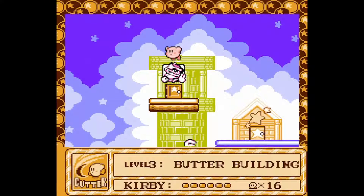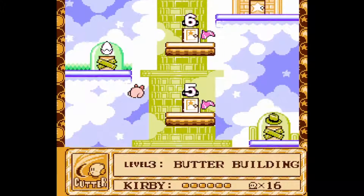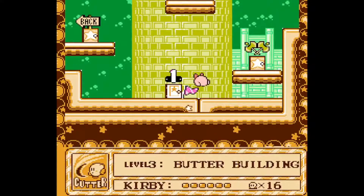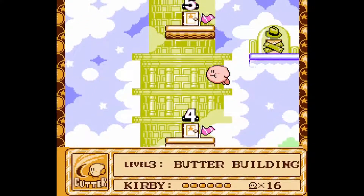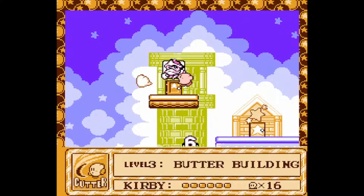Inside's the Warp Star Station, and we're at the top of the Butter Building. Before I do anything, I'm just going to glide all the way down to the bottom. Wheeeee! Yes! I made it! It's always fun to just go all the way down the Butter Building, especially since you're climbing up the full time in the level. Alright, my fun's achieved.